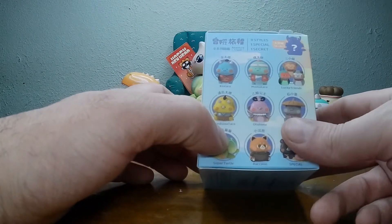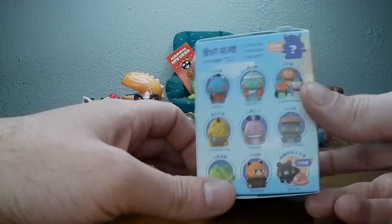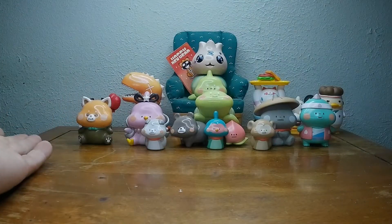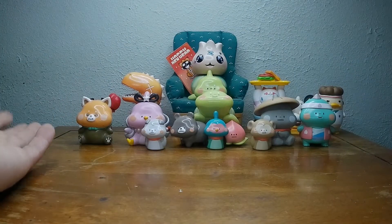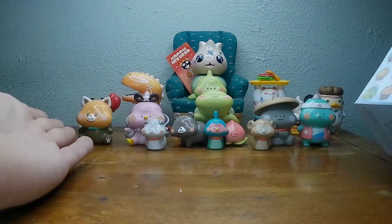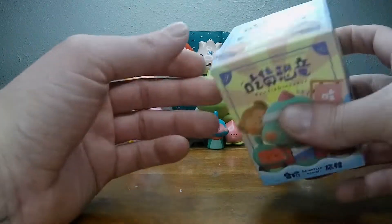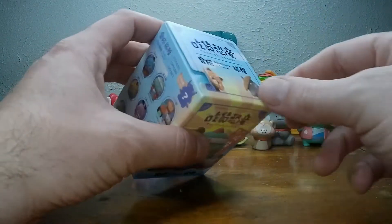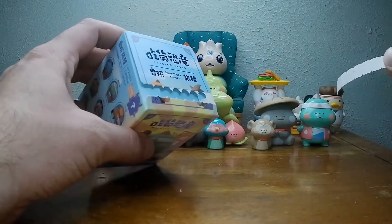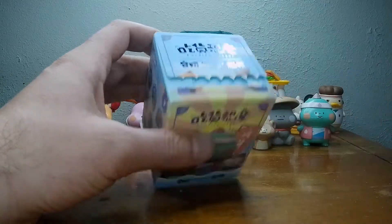We're either going to get Urashima Taro, Kintaro, or The Secret. These are all the boys — boys and girls, excuse me — we got so far. And of course, we pulled two Super Turtles. What is the luck in that? So let's see what our very last one is here. I can't even make it through one of these. Sad.